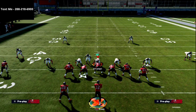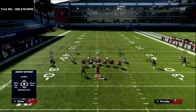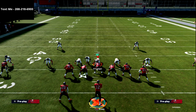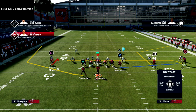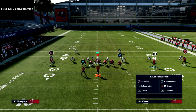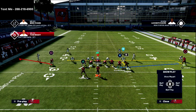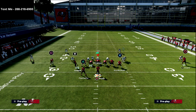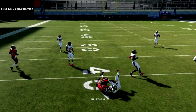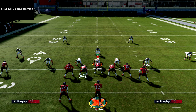Something you can do specifically out of U-Trips: I can take Brown and put him on a hitch, or put him on a flat route, then take Godwin and motion him over on a hitch, and snap the ball right when they're behind each other. This is a really good little route concept. It's essentially a hitch-flat to the short side of the field.